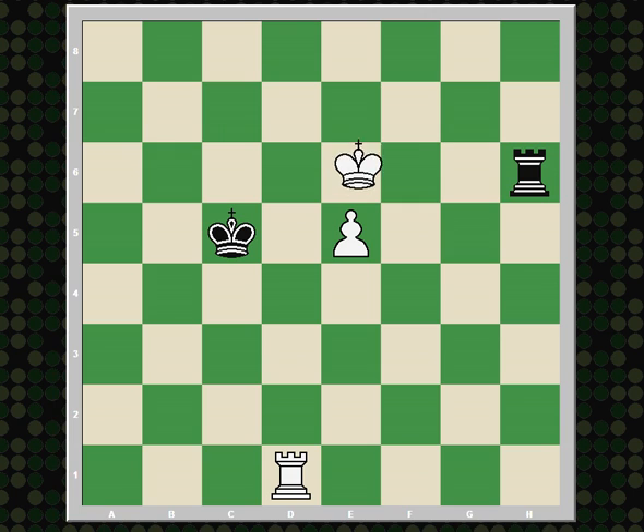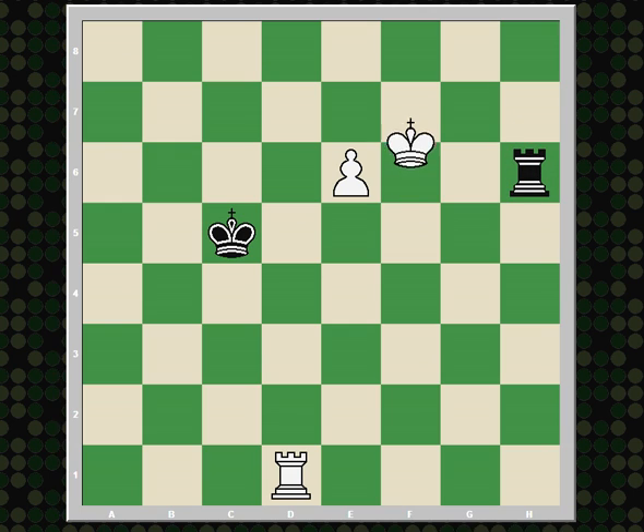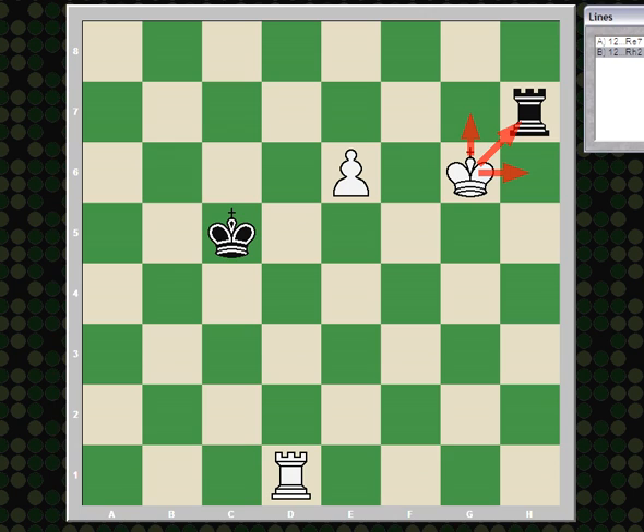Say king f7 threatening to push the pawn. Rook h7 check. King g6 — attacking the rook, stopping it from checking from the side, and stopping it from checking from the front. So in order to stop e6, the rook has to go in front of the pawn. King f6 — again, no checks, and white is threatening to advance the pawn. Rook h7, e6, rook h6 check. And here, after king h7, rook h7 check, king g6 — it's not possible to prevent e7.